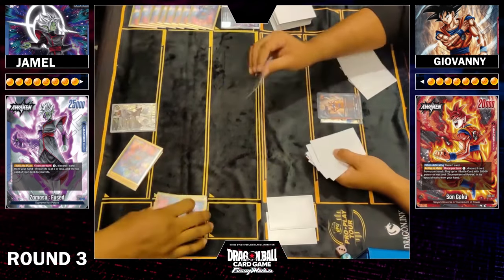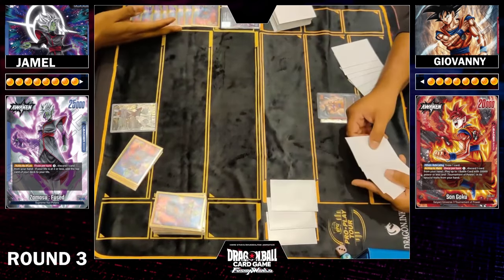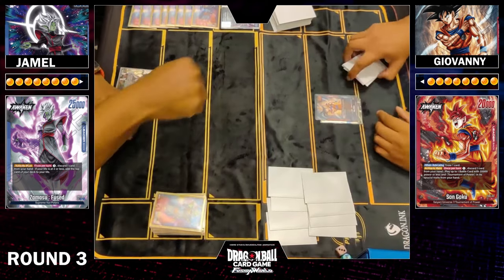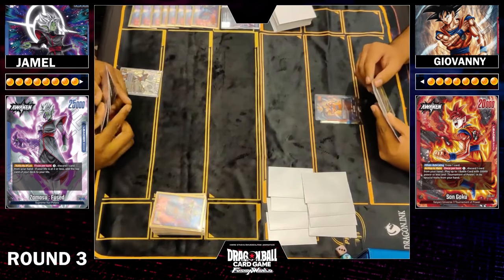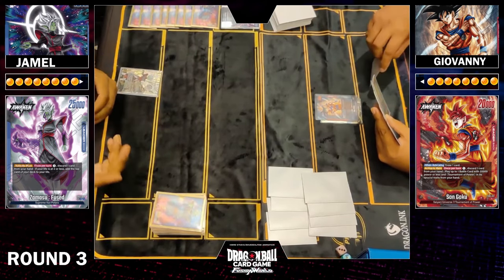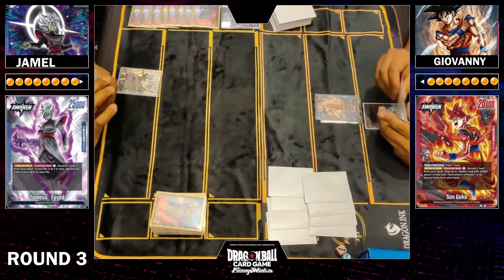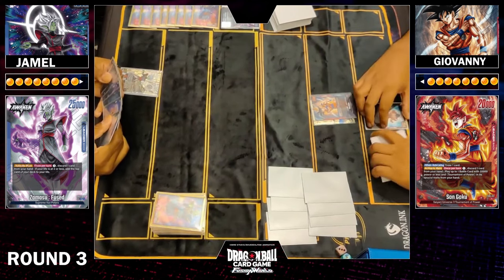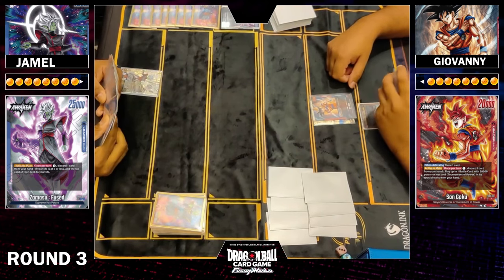Zamasu is a 25k base — when awakened you don't draw a card on swing, but you have an Activate Main effect where you tap an energy, discard a card, and if your life is on two or less you just get to add the top card of your deck to your life. Very thematic for Zamasu in the show, but also a really good way of tempering pressure from an aggressive deck. You technically are drawing as well because you get to add that life to your hand when your opponent attacks, so you do have a way of maintaining cards.